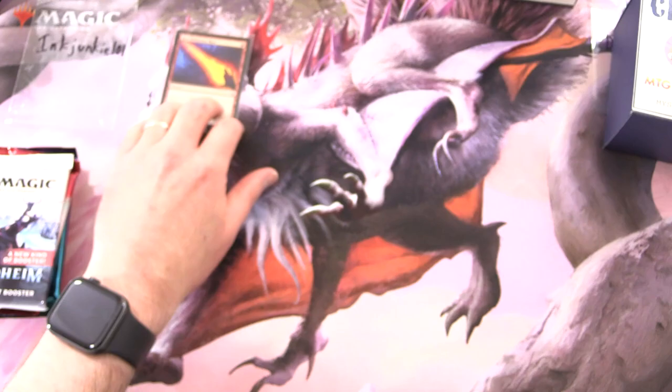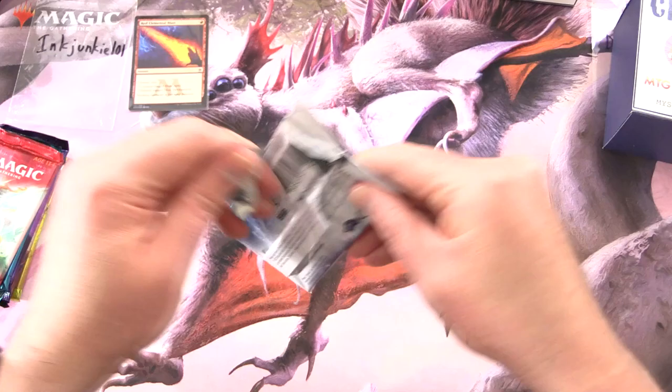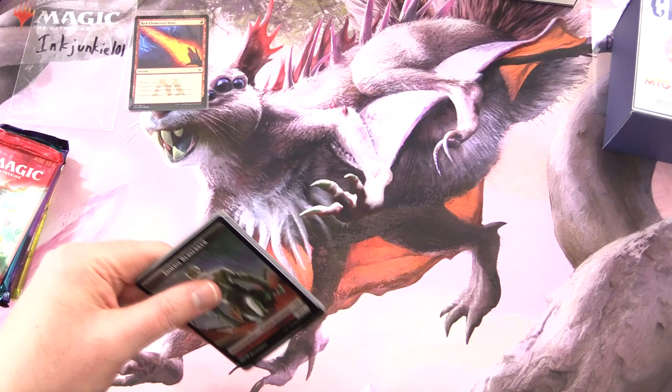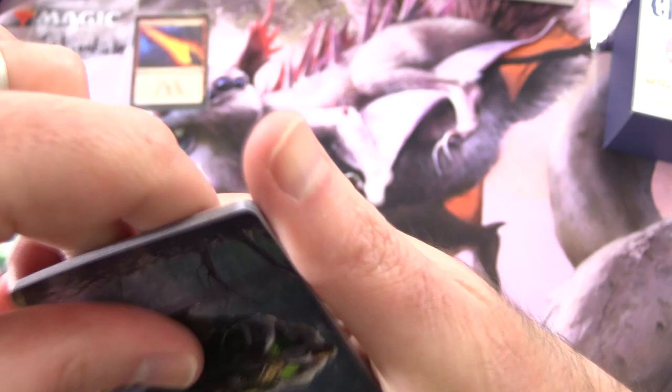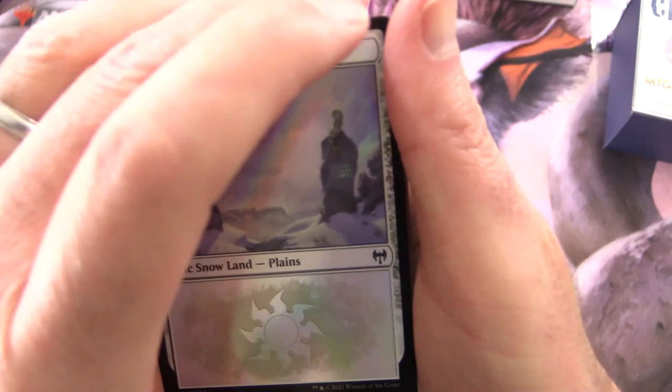So let's get stuck into the packs. The patrons get the rares, mythics, foils, and anything over a buck. Let's get stuck into some Kaldheim. I'm also putting in the art cards, anything from the list, and the first snow land. Here we've got Finn the Fang Bearer — star of my Golgari Poison deck. If you missed that one, I'll chuck a link in the corner. So if you're looking for something to play in standard, that's a fun one — might annoy your opponents a bit though. And a snow-covered plains foil — very nice.